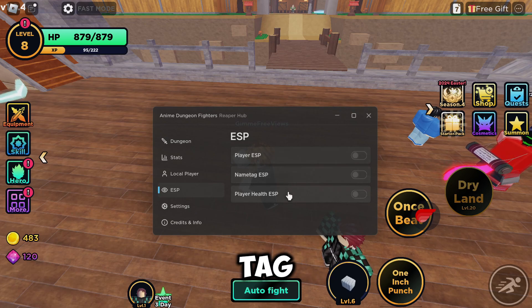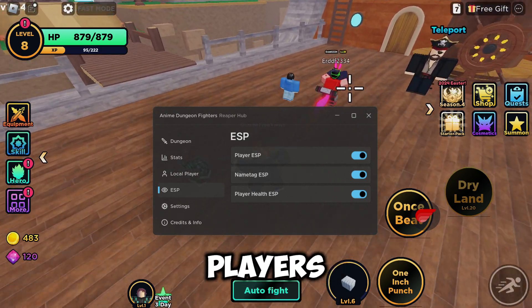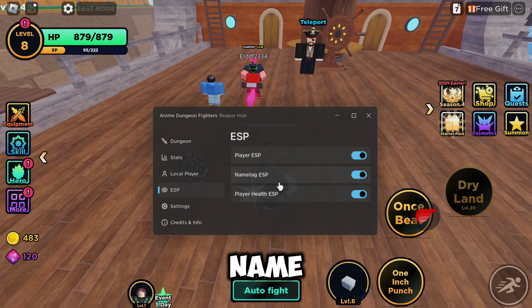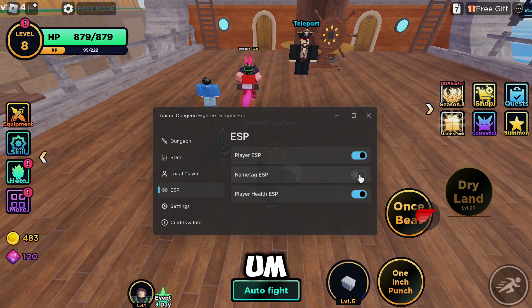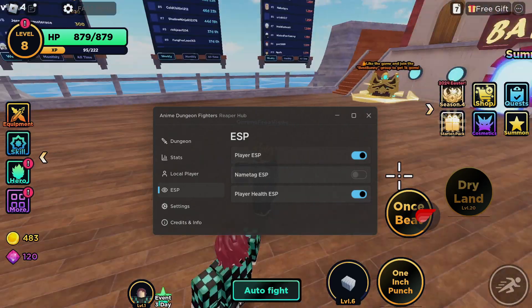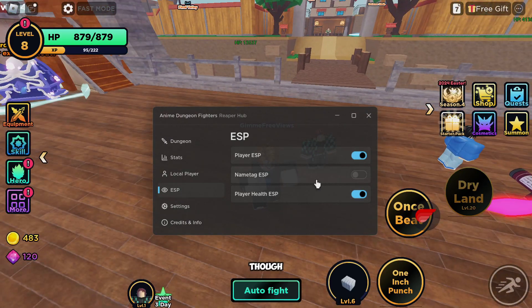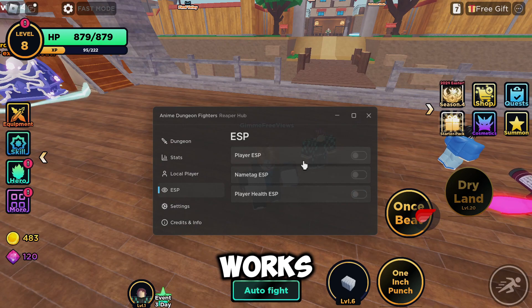Then we've got ESP, which includes player ESP, name tag, and player HP. If we go ahead and enable it, we can see the players' name tags, which you can enable and disable. We can do player HP as well, though for whatever reason it's not showing up here — it is showing up on that guy over there though, so it works fine.